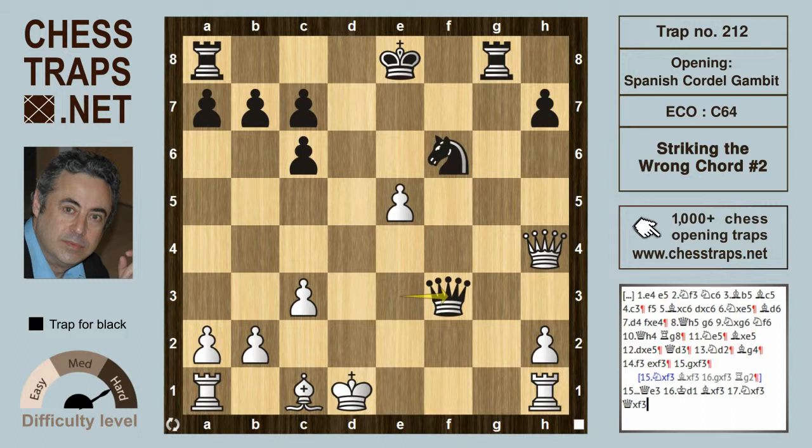And if the king goes to c2, the rook is heading for g2 anyway, and that's going to be a mating attack for black. So this has been Striking the Wrong Chord number two in the Cordel Defense of the Spanish. Thanks for watching, bye bye.